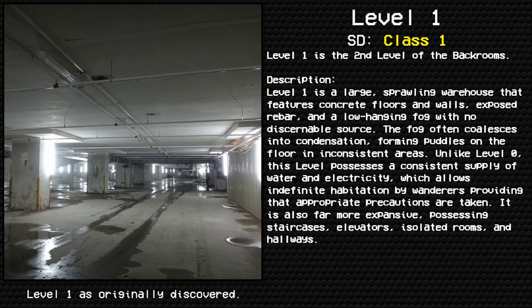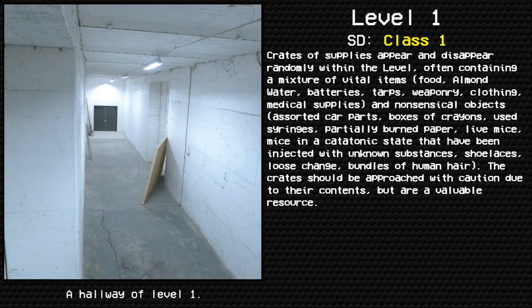Unlike level zero, this level possesses a consistent supply of water and electricity, which allows indefinite habitation by wanderers, providing that appropriate precautions are taken. It is also far more expansive, possessing staircases, elevators, isolated rooms, and hallways. Crates of supplies appear and disappear randomly within the level, often containing a mixture of vital items: food, armor, and water, batteries.